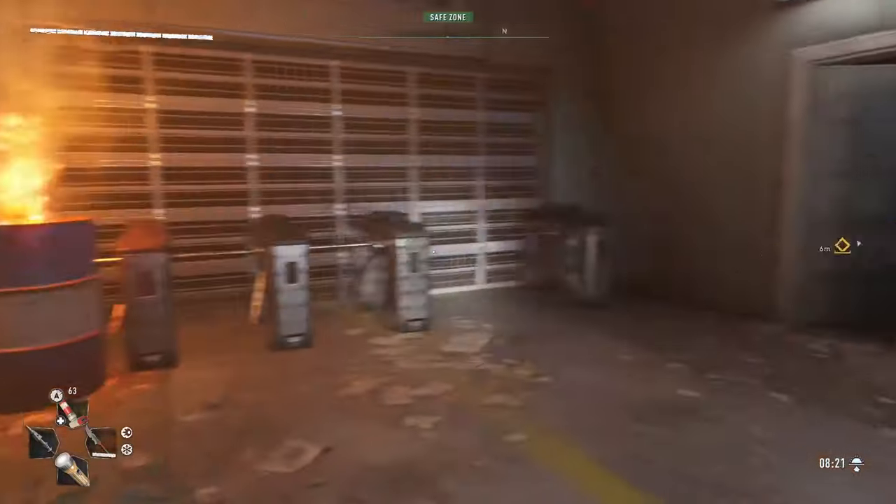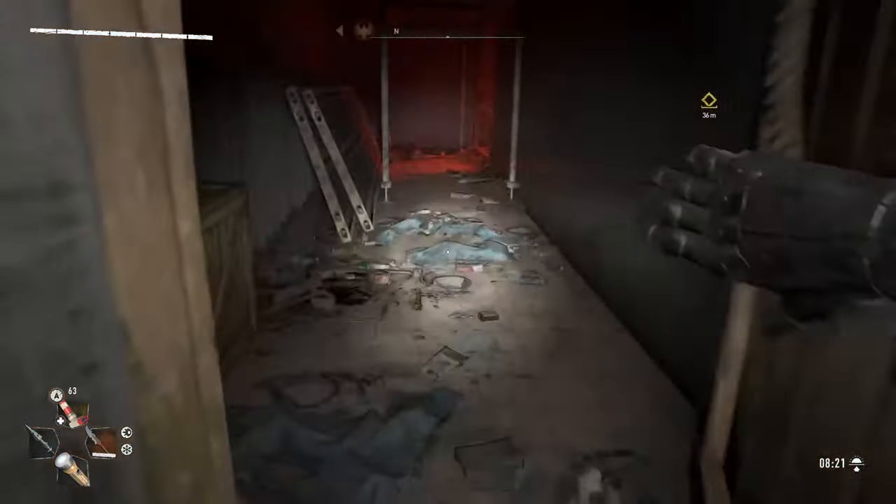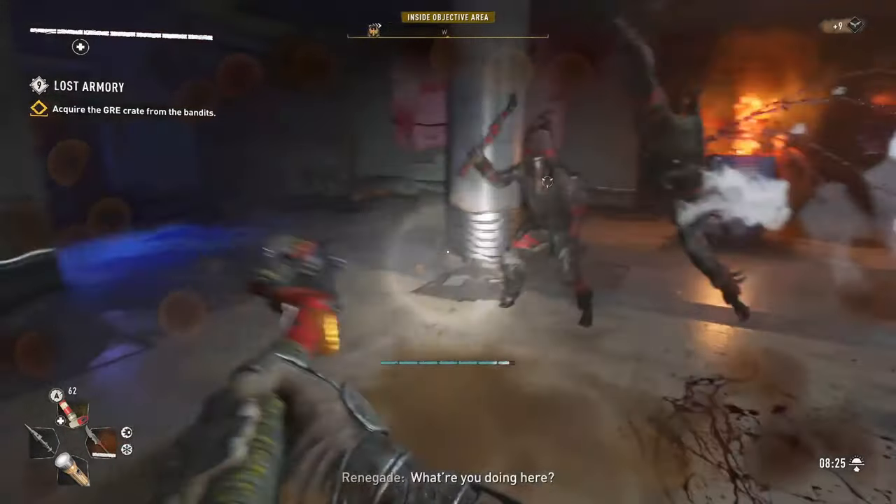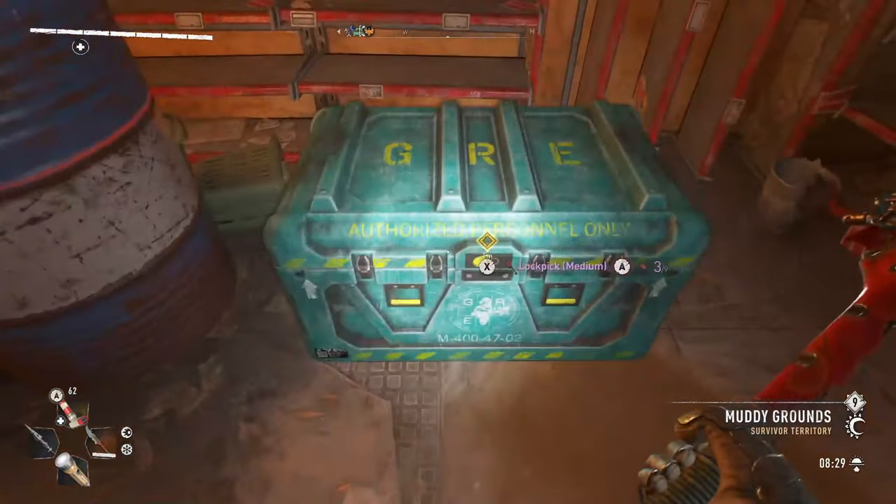You don't have to complete the metro station but the room you need to go to is directly across from the room with the bed. Follow the path through the hall until you come across some renegades. Defeat them and then open the crate at the back of the room and grab the stuff inside.